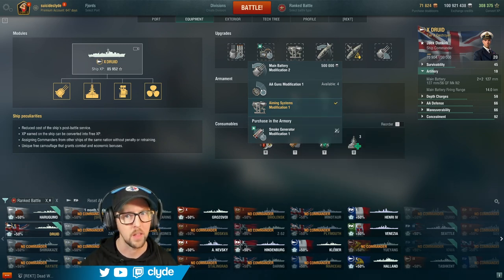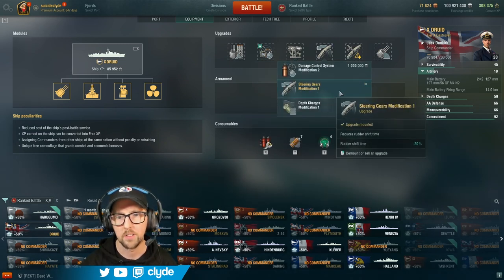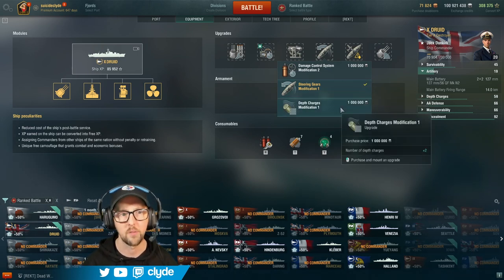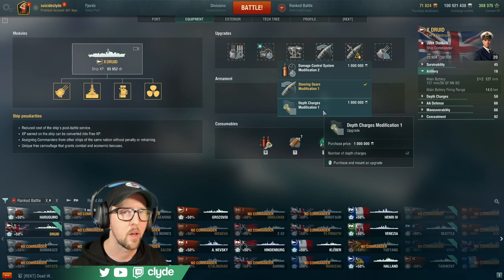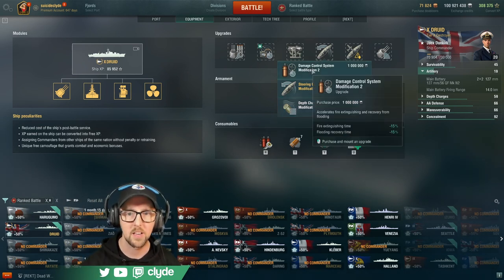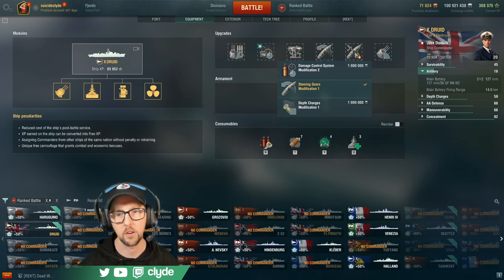In slot 4 I run Steering Gears Modification. Interestingly I don't see the option for the accelerate/decelerate faster one, which might have been my pick if it were available. I don't think the submarine meta requires Depth Charge Modification, and Damage Control System Modification is for battleships — don't take that on your destroyer.